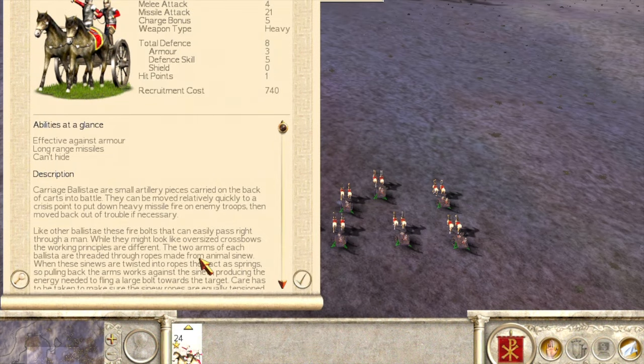Risks aside, these units can be very effective if played safely. Staying behind allied lines like regular artillery, Carriage Ballista can quickly be brought to key points in the battlefield, providing quick, heavy fire.